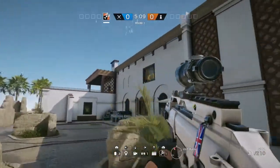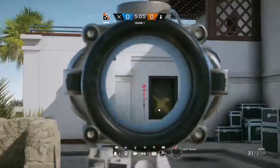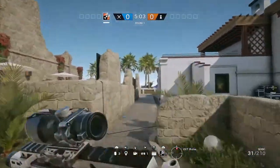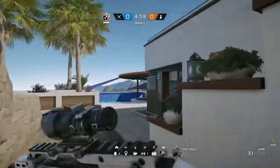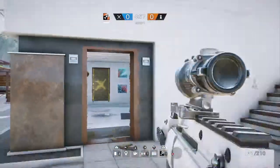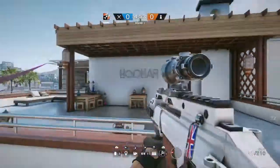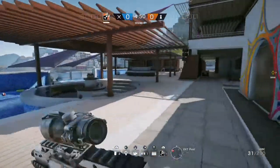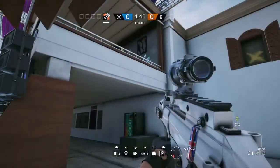Heading around the building continuing clockwise, we've got a double window into Billiards Room, a single window into Blue Bar, and a single window into Sunrise Bar, and then we'll head around to see the stairs. There's a door for Pool Entrance, then the stairs up to the Hooker Lounge entrance and terrace area. And then there's another window into Hooker Lounge.